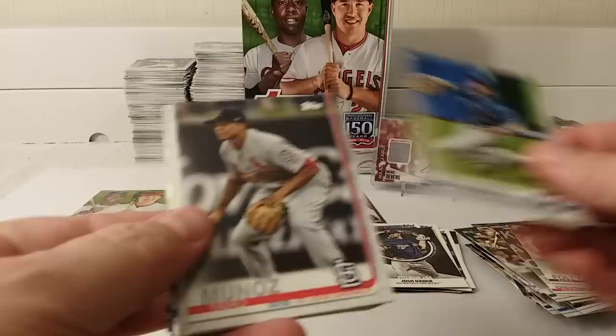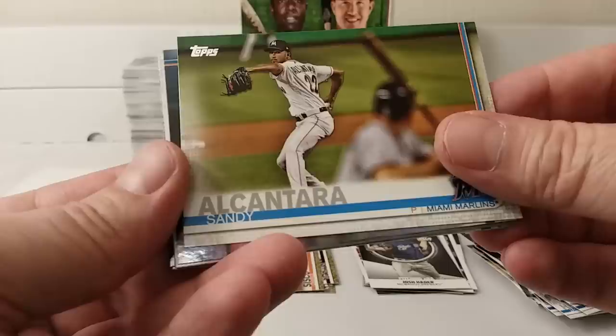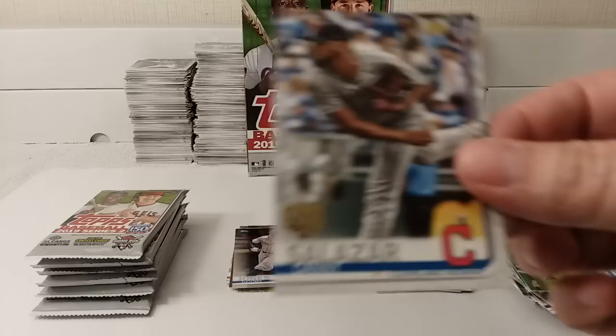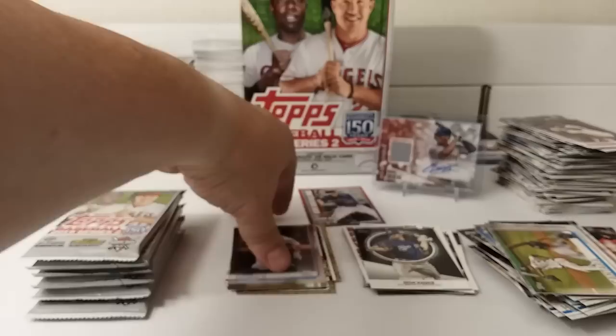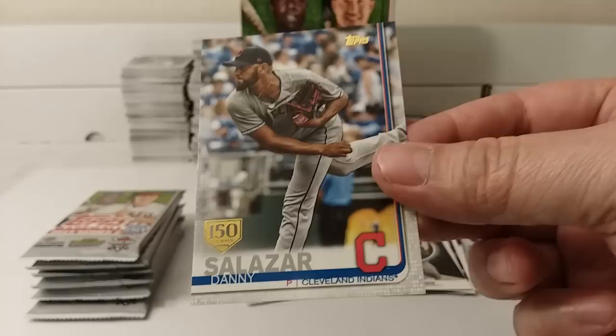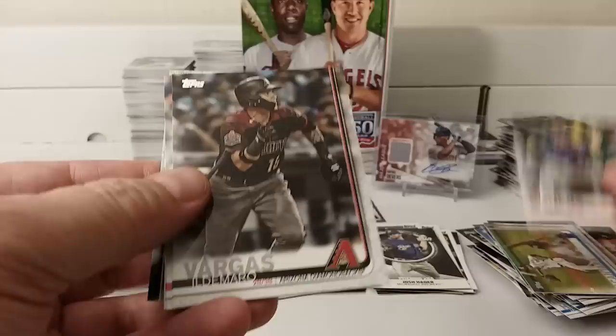Next pack — McKinney. Munoz. Dexter Fowler. Wilson Alcantara. There's a rainbow foil parallel — not a rainbow foil insert, a rainbow foil parallel. And then a 150th anniversary logo parallel as well. Rogers. Vargas. Austin. Bryce Harper and the Phillies. Kenta Maeda. Stanton. Iglesias.